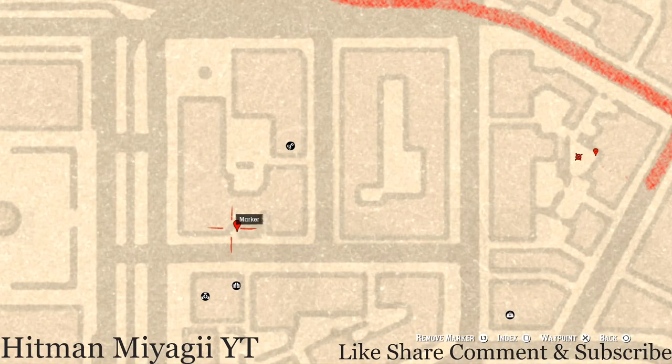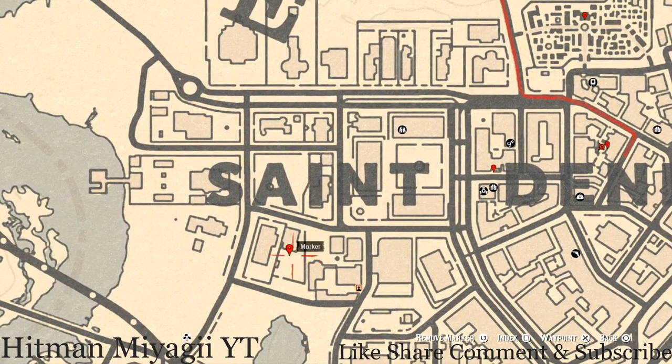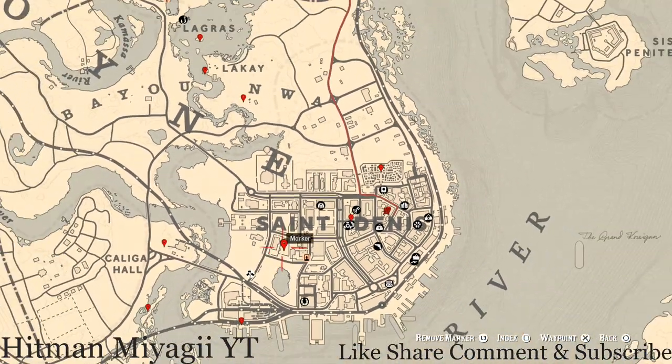Our next marker is by the D in Denis. Right here at this location, go through the gate and you should see a brick wall and a little table. On that table you will get an ivory hairpin. Further along, right underneath the word Saint, at this house in the backyard there's patio furniture, and on the table of that patio furniture you will get a cherry wood comb — a family heirloom.